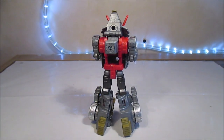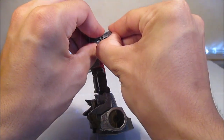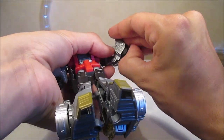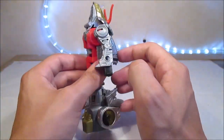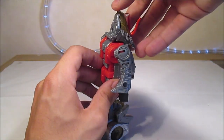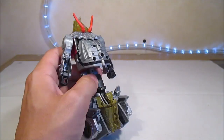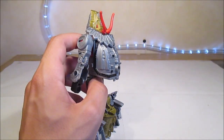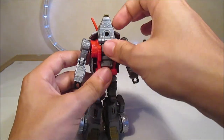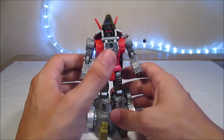On rentre le peg combiner, on sort les bras — les points sont cachés en dessous. On écarte, on sort les mains. On prend la tête du Dino, on l'avance et on la clipse — ça se clipse très solidement. Ça permet aussi à la collerette d'être plus proche du corps. Dernière étape : on ouvre la mâchoire pour révéler la tête qui est à l'intérieur de la tête du mode Dino — ce que j'ai toujours trouvé très classe.